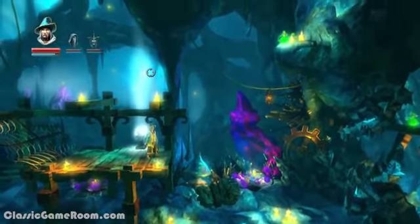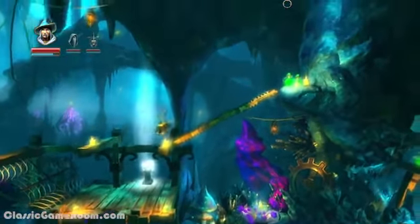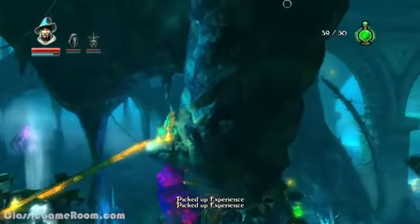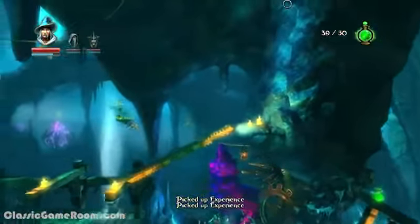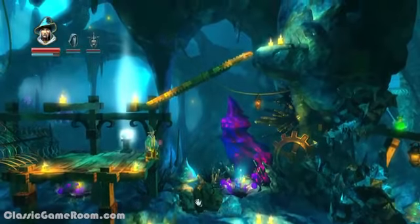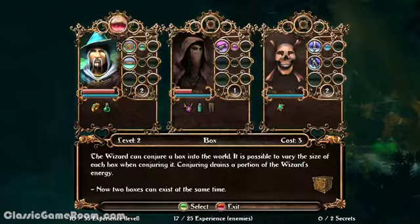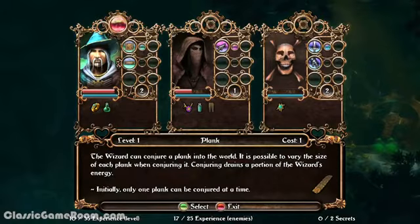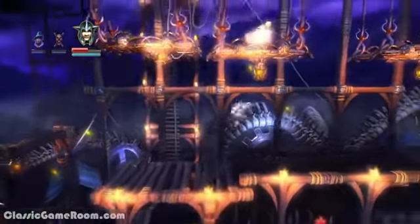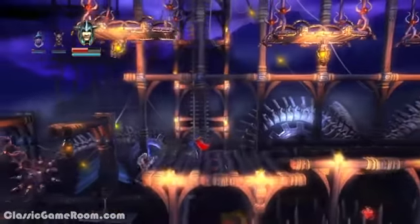As this three-in-one protagonist makes his/her/his way toward curing this particular affliction, there's some really solid gameplay to be enjoyed. Each facet of this hero stew has a different skill set, which can improve throughout the course of the game by obtaining experience points. EXP in a platformer — crazy, right? How about some equippable items too, to boost various parameters of our heroes? Finding the right balance is key, as each plays much differently from the others.